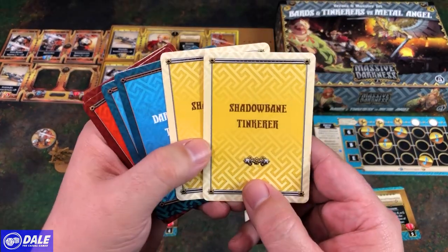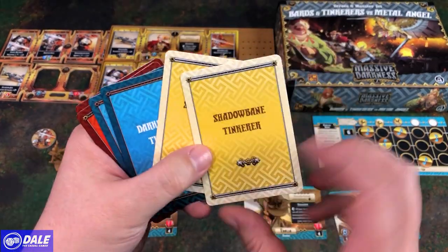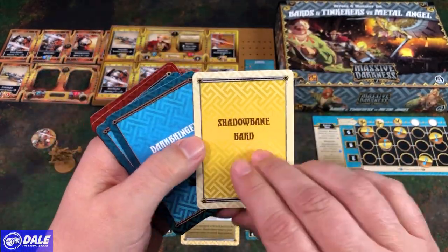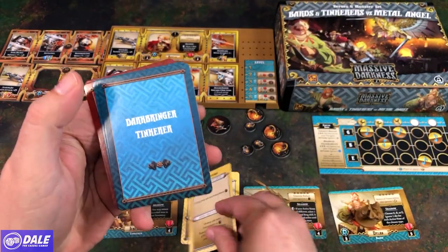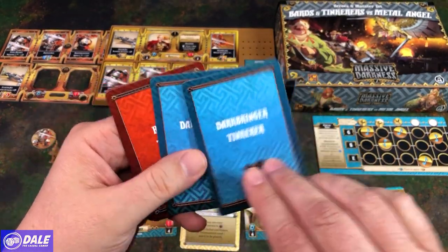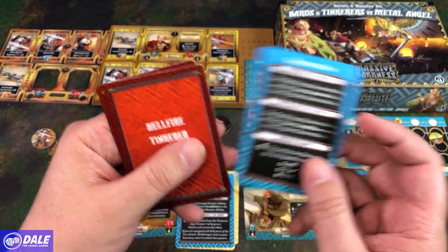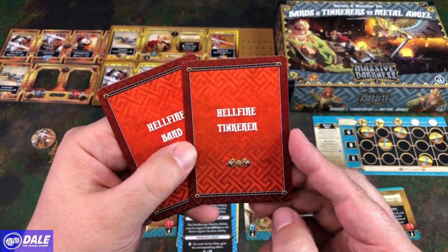Then our remaining cards: we've got the Shadowbane, Tinkerer, and Bard — just checking out those stats. Then we have the Darkbringer versions, and the text on those cards. And then the Hellfire versions.